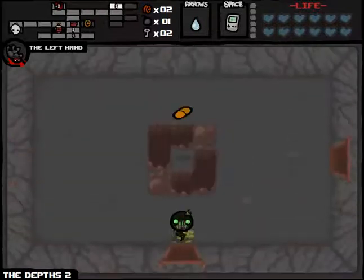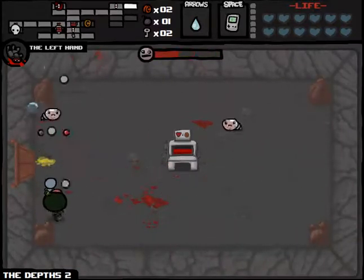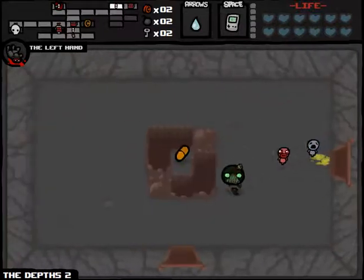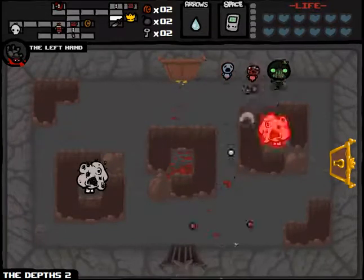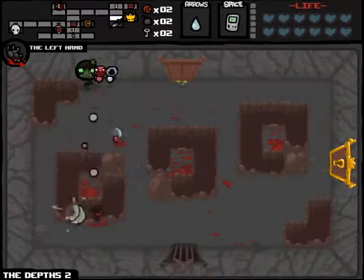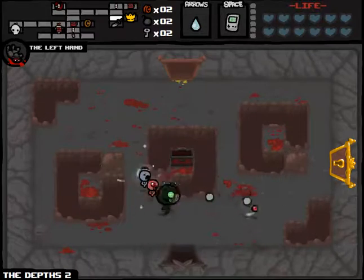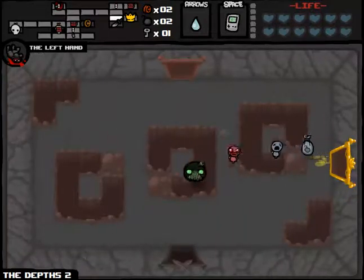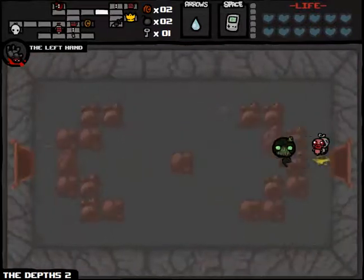So yeah, we just gotta fully rely on our own skill at this point. We were so deep in Spirit Hearts that red hearts were becoming less and less useful as we went along, so I think that's the right call. There's our bomb bag — gives bombs. I don't really care what's in here. Of course, the red chest. We'll just continue on here — not fighting all those guys anyway. So yeah, we're just going to head back and fight the boss now. That's Mom — we're going to head back and fight Mom.